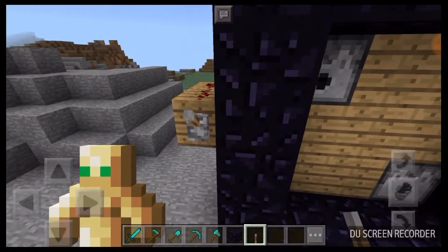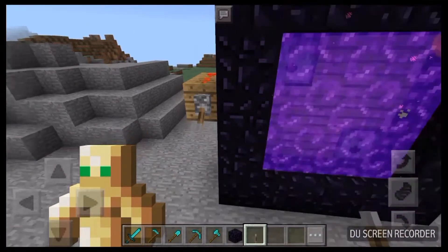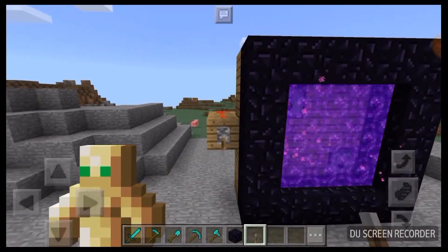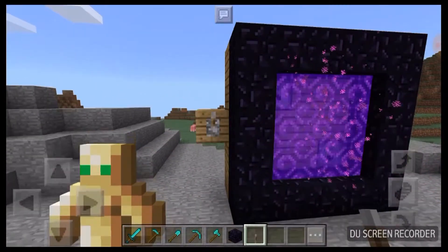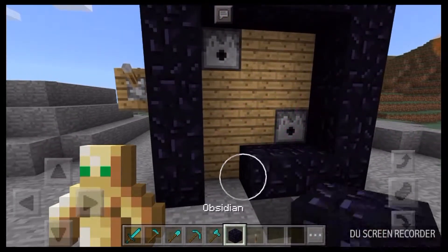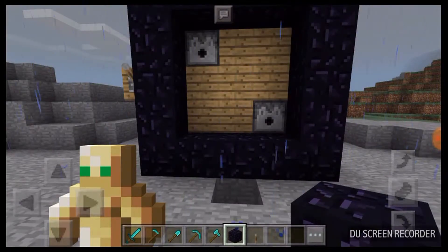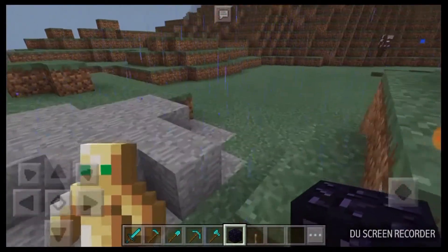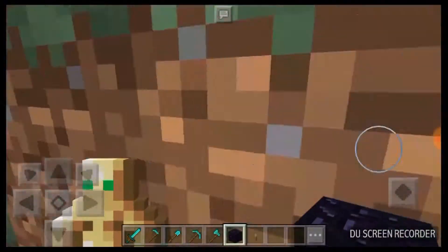Put the lever right here and turn it on — there you go, you get a nether portal. Turn it off, then break off an obsidian piece and put it back. So yeah, that's what I wanted to show you guys today.